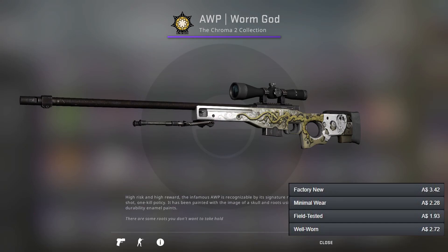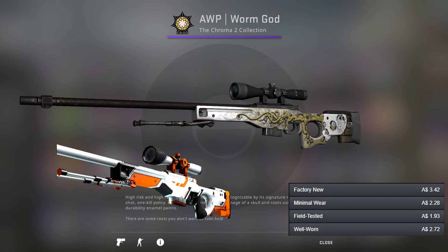Next up we've got the AWP where surprisingly there are only actually two options for white skins, and I've gone for the Worm God over the Asimov. This is simply because the Worm God is just a lot cheaper than the Asimov, but they're both nice options.